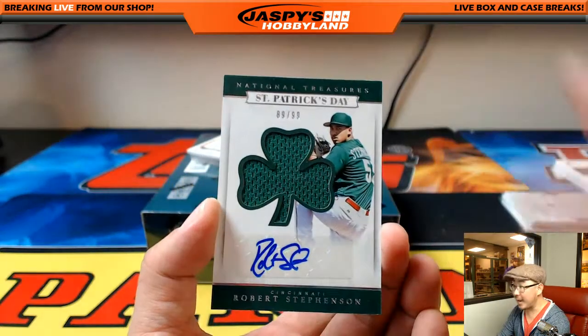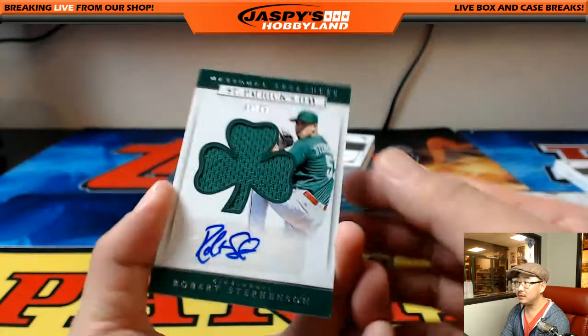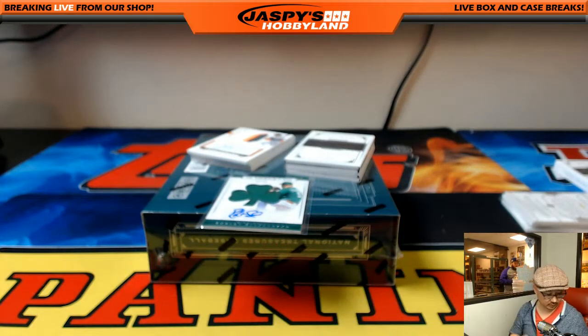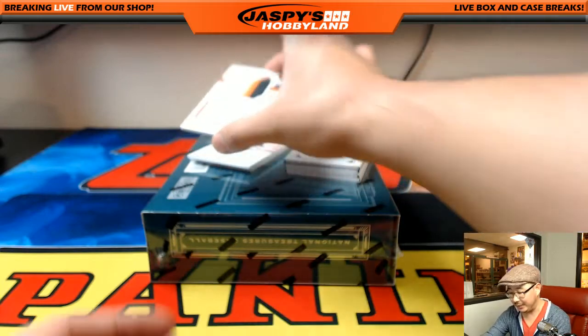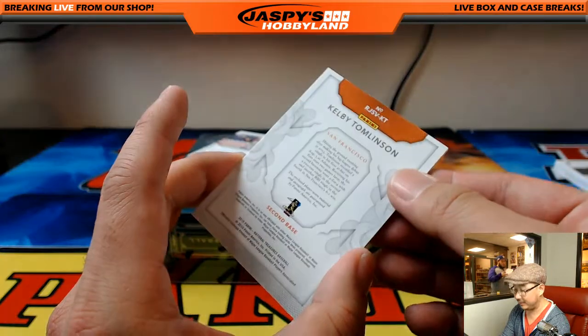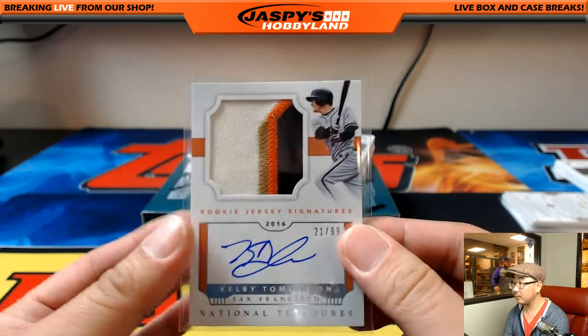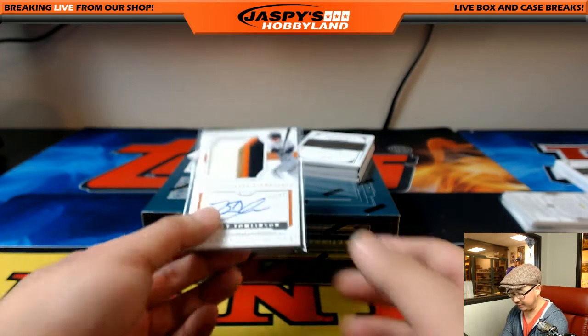89 out of 99, Robert Stevenson — Michael Van Wye. Kelby Tomlinson, four-color patch, autograph, 21 out of 99. Who's got the Kelby? Big Boys 007. Nice — Giant coming your way.